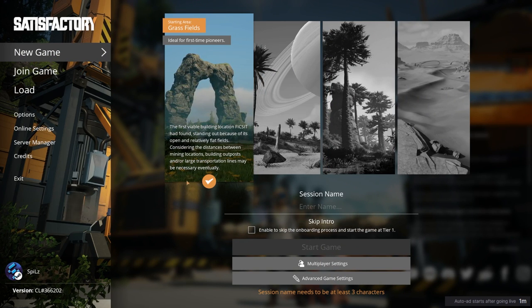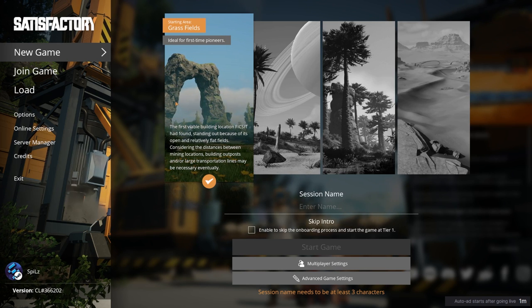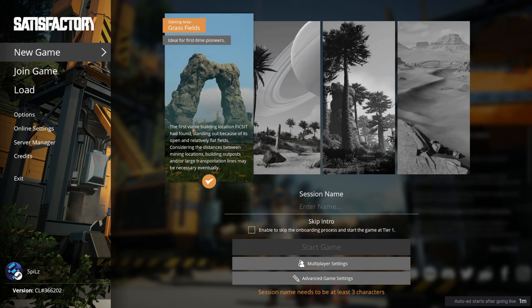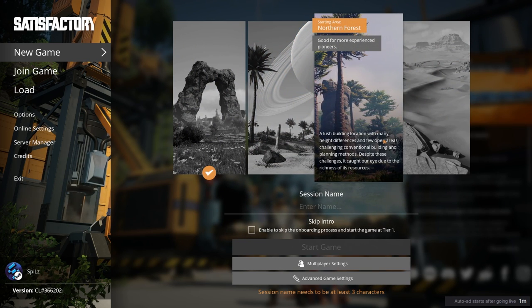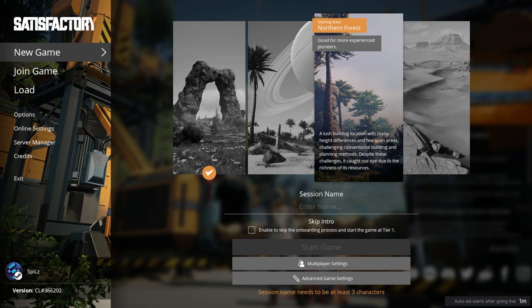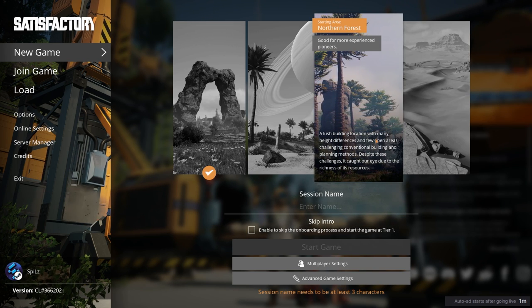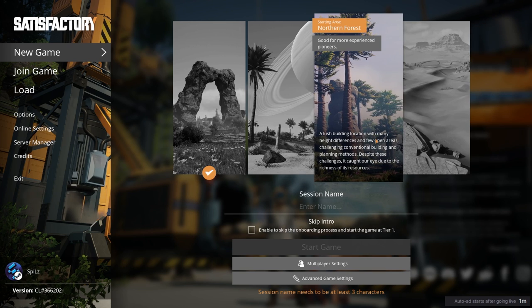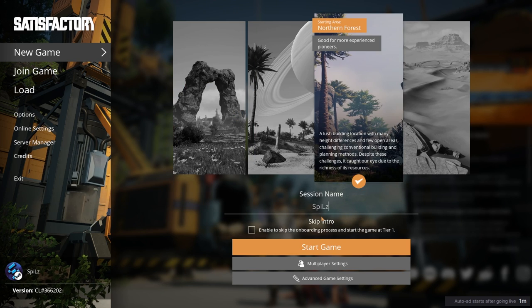Everybody usually starts in the grass fields traditionally - nostalgia dictates that everyone begins here because at the beginning when it first left early access this was the only option. But since the others have come out, a popular favorite nowadays is the northern forest, and that's where I like to start as well. Given the changes in 1.0, starting in the northern forest is the best call because I'll easily recognize the changes. We're going to start in northern forest and not skip the intro. We want to see the whole game. Let us begin.